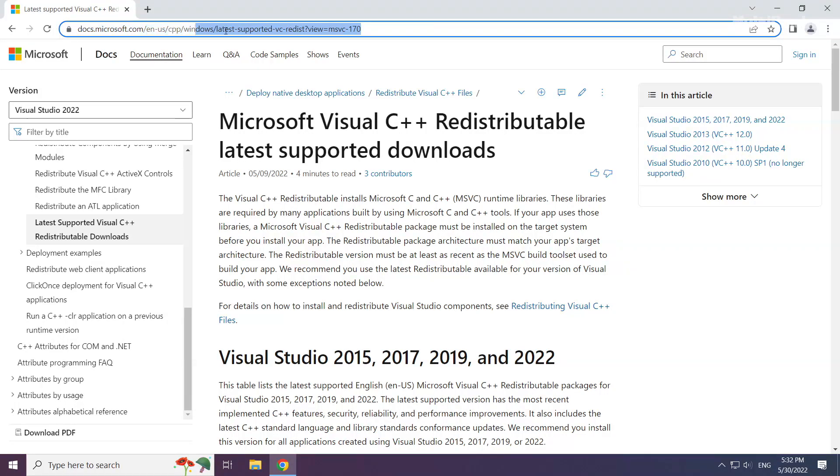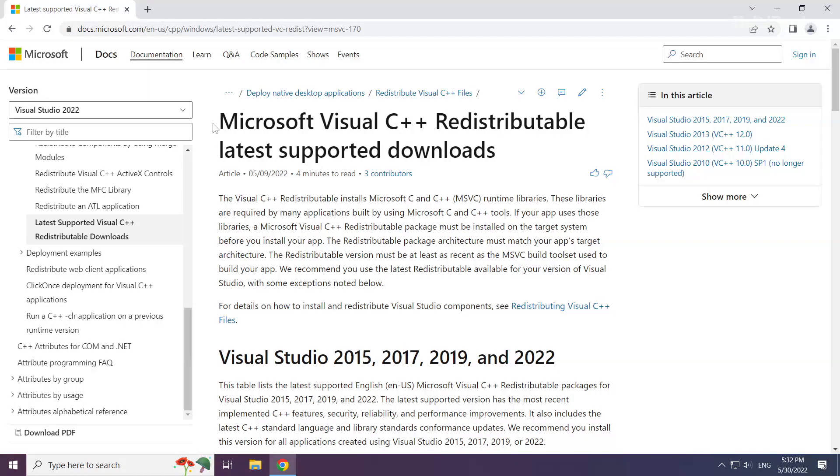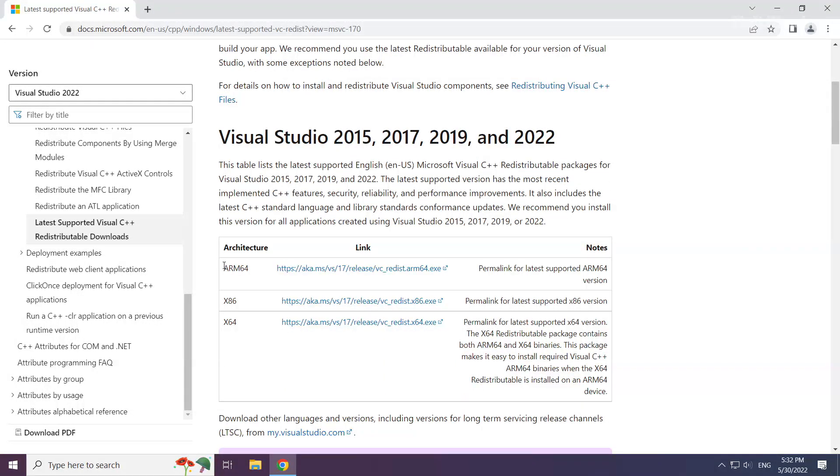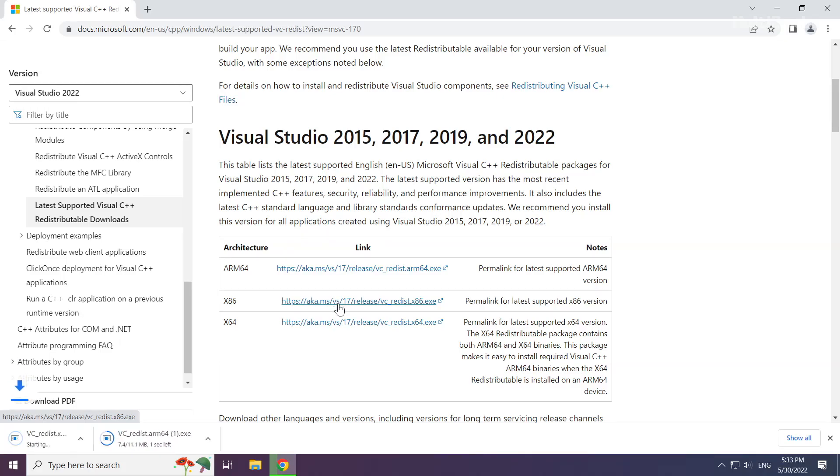Go to the website — link in the description. Download 3 files. Install the downloaded file.